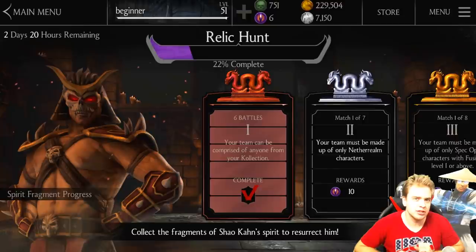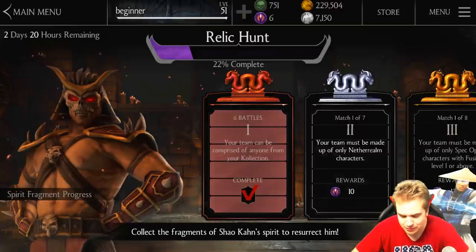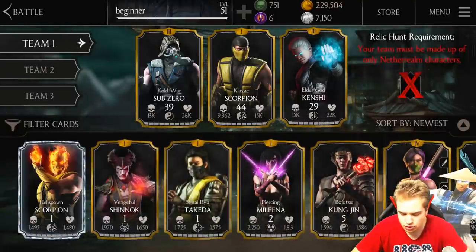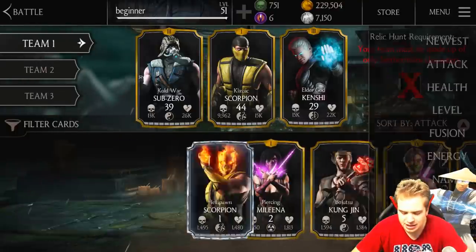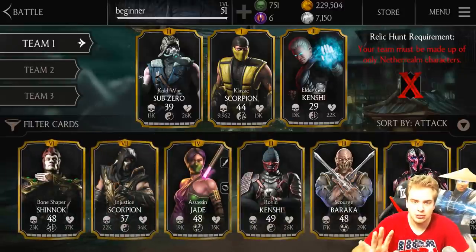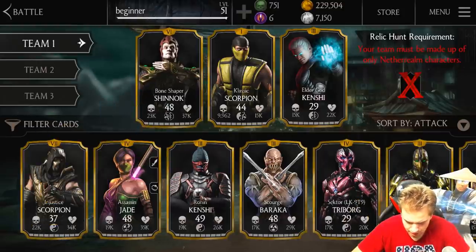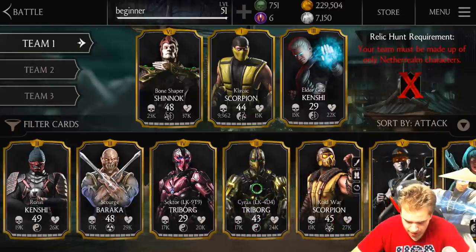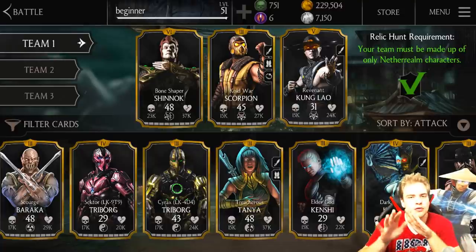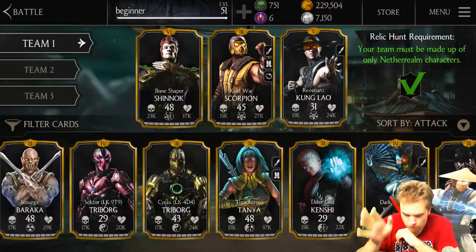But there are a few things you can do to increase your chances. This is how I suggest you pick your team for the second tower. Go to your collection, sort your characters by attack from biggest to smallest, and pick the first three Netherrealm characters you see. One... Two... Three. This is the first step. It's not your final team yet, but it's basically most of it.